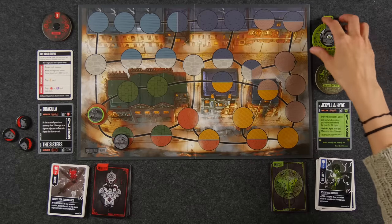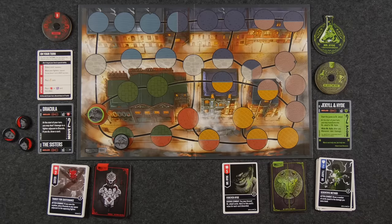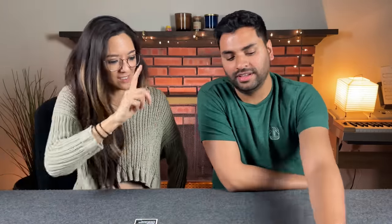With four characters in this set you can play up to a four-player game — something they've tried with this specific set. The other Unmatched set they played on Watch It Played is Beowulf and Little Red Riding Hood, which is a two-character two-player set. You can also import characters from other Unmatched sets and mix and match on different boards. A link to the Little Red Riding Hood versus Beowulf playthrough will be in the description. Thank you so much for watching and hopefully we'll be back next week with longer playthroughs.